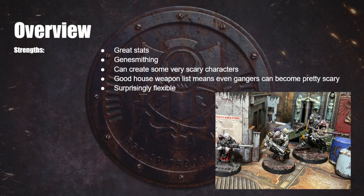Next up, Gene Smithing — the unique House Goliath system. Each house has its own unique rule set to interact with the game, and Gene Smithing is House Goliath's. It is very, very strong, also very flavorful. You can make some real interesting characters and some interesting narrative choices, and it's also very good for creating absolute powerhouses on the table. Briefly, Gene Smithing is done when recruiting a ganger and allows you to spend credits to give them bonuses to various stats or some special skills and abilities. You can also take penalties on your gangers to reduce their cost.